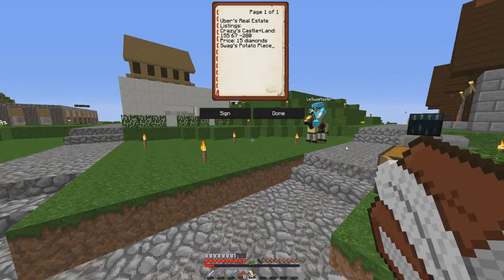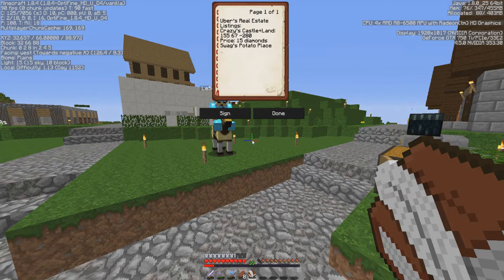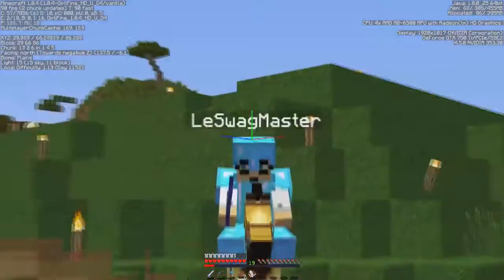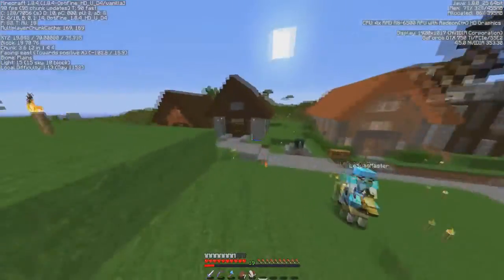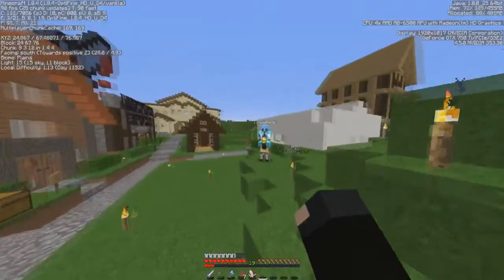We're going to be selling Swag's potato place — let me grab the coordinates real quick. It's going for eight diamonds, shouldn't be too hard. How many diamonds do I get for advertising? He said two, and two sounds good. I'll try to get it sold within the week.